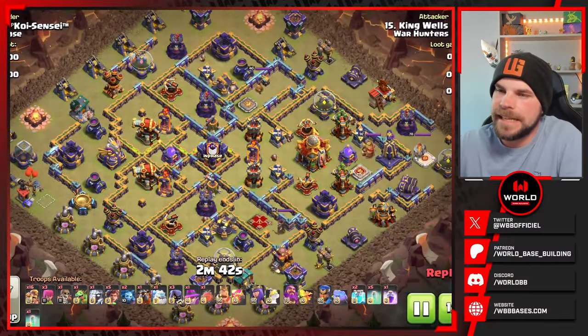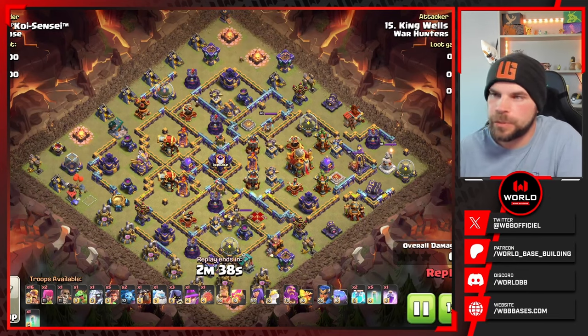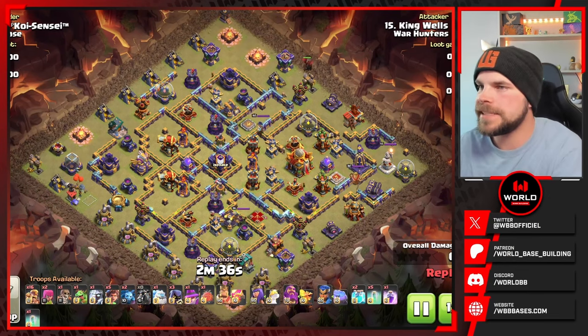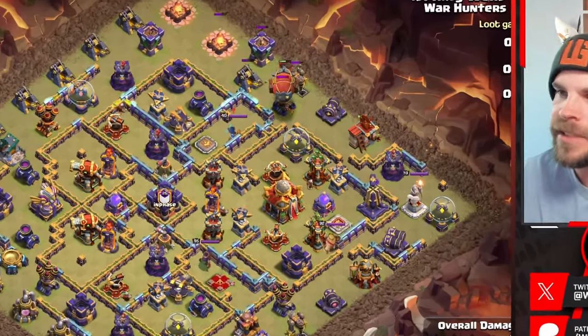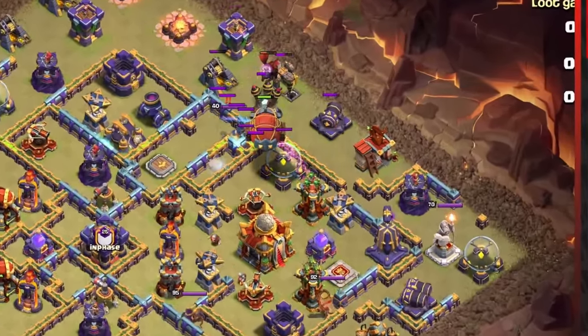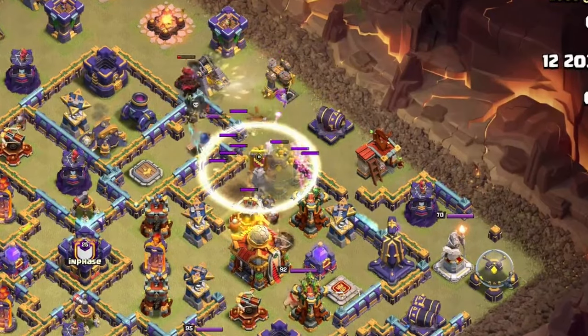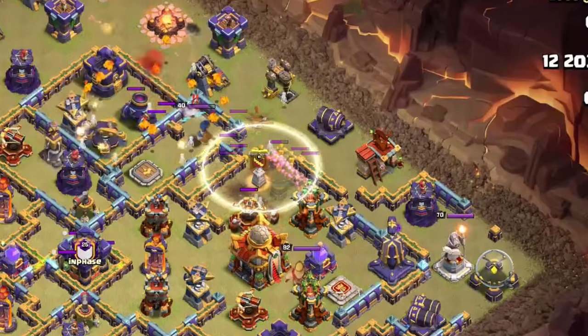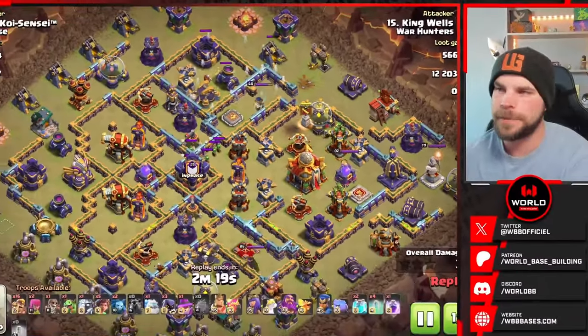Here we go into the next attack. This one is going to be Super Archer Blimp Root Riders with Super Barbarians, coming in from the top side of the base. The Lava Hound's in, the Blimp's coming in and makes its way towards the Town Hall compartment and drops in — but we got a giant bomb, many bombs, and goodbye Super Archers. They are gone.